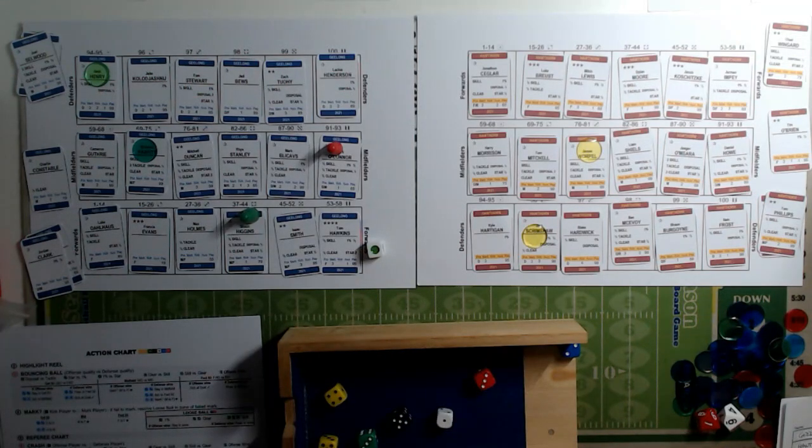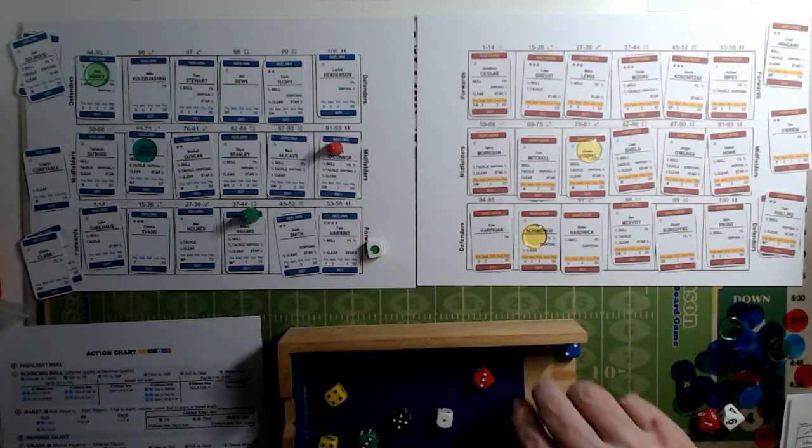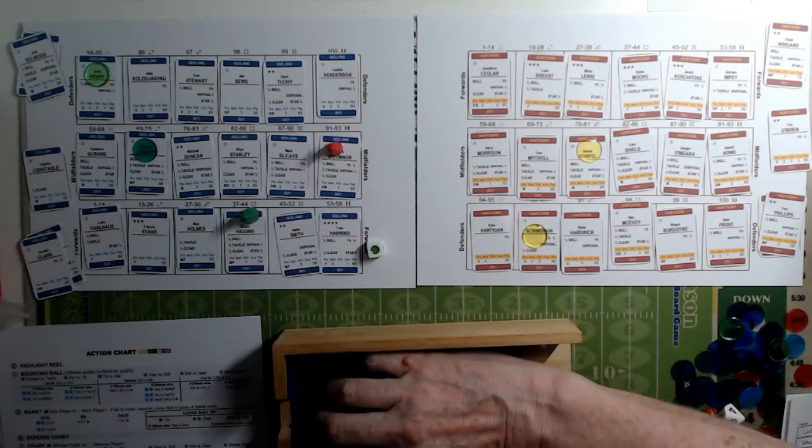Nine is a scramble - we're looking at clear. Geelong have half, one, one and a half, two; Hawthorne have half, one. Three confirms the clear - a blue die two in the offensive zone means the offensive team stays in the forward 50. Geelong trying to work into a better position.